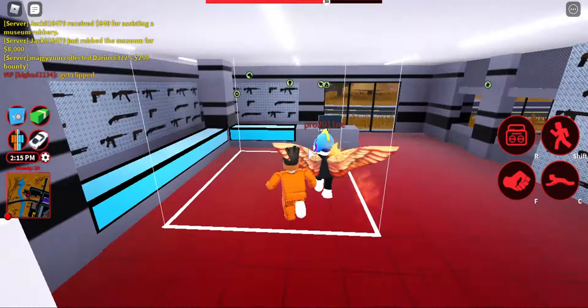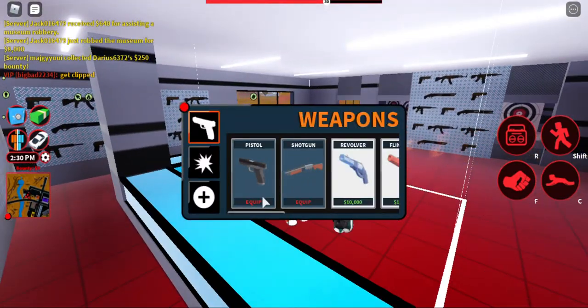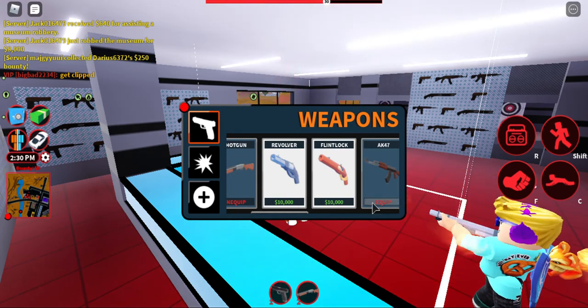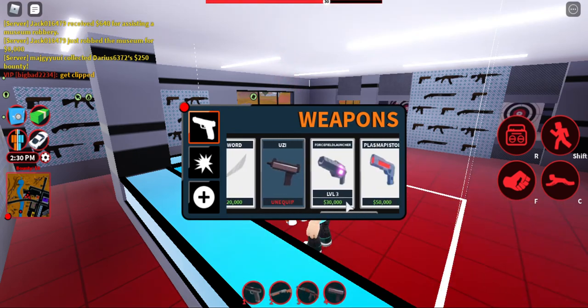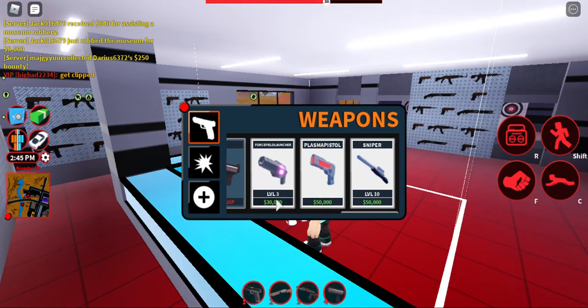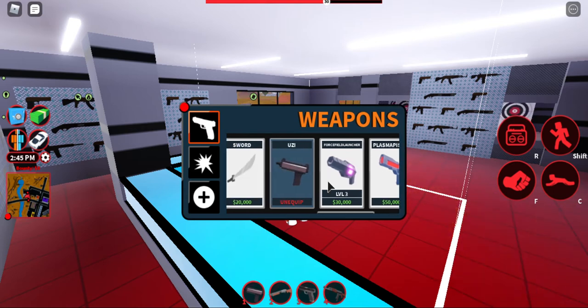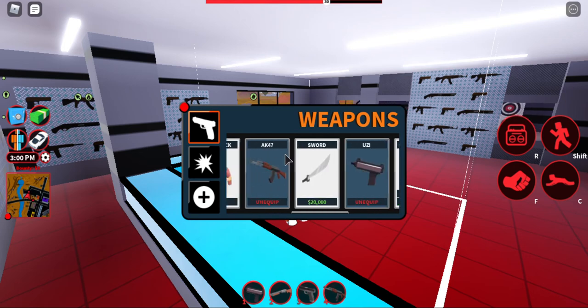Okay, I'm going to save up for the revolver. It sounds pretty cool. And then the force field launcher — I'm going to have to grind for that. This is actually what I'm going to grind for now. The sniper isn't free, and you can only get it at level 10, so I want that.